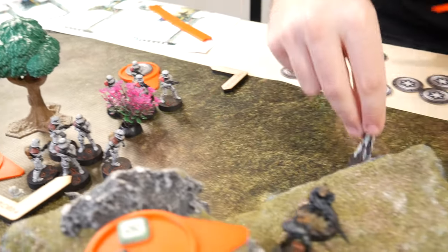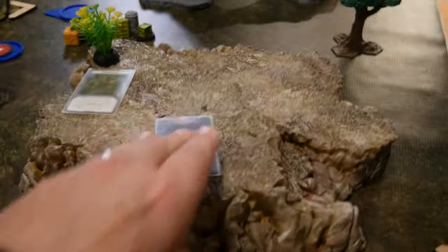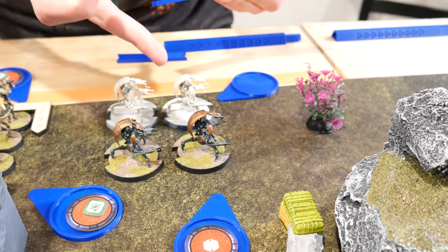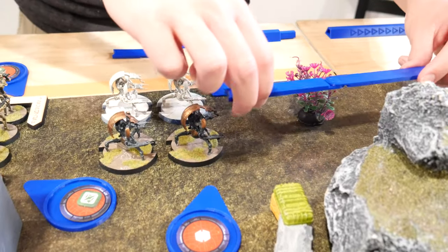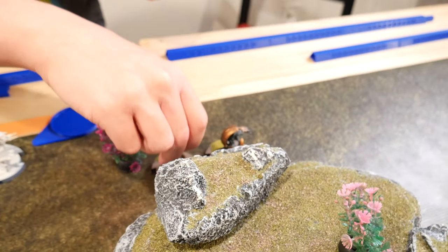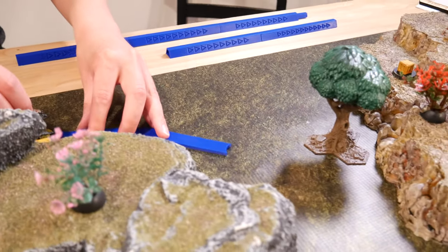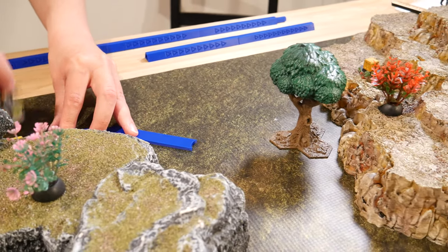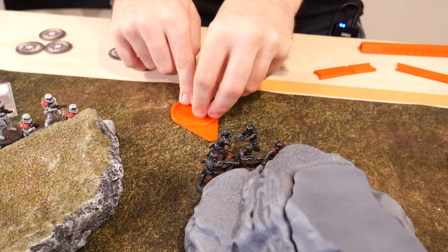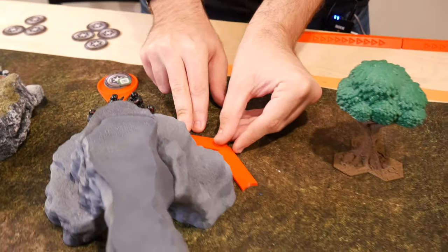So we've got these stormtroopers. They're going to double move over here and open the box. I'll take the field scanner. So the Droidekas are going to go into wheel mode and they're going to take a move, and then they're going to take a second move.